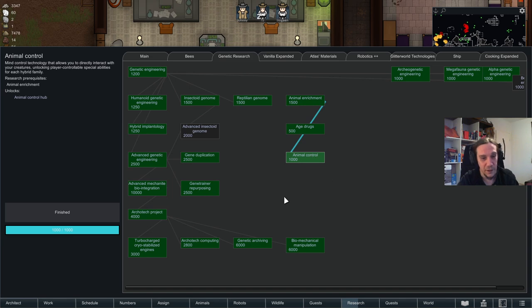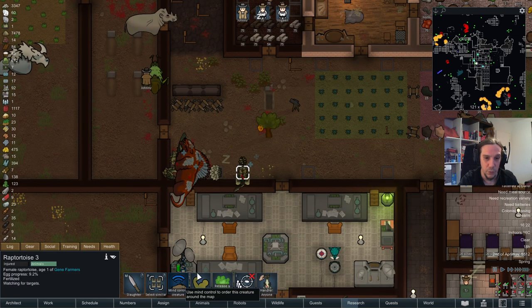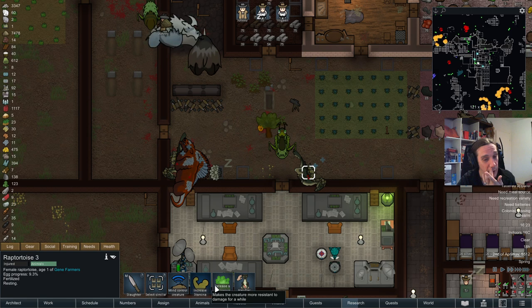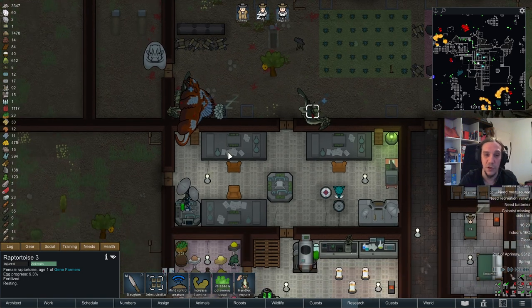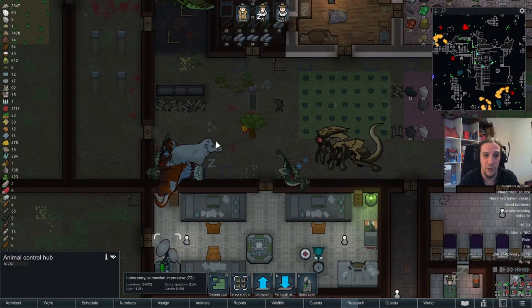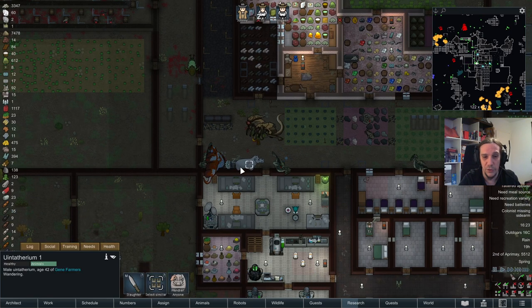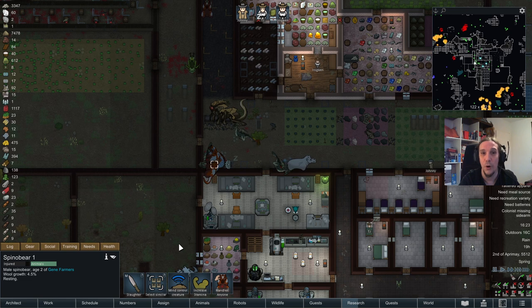It also makes for a creative way of punishing unruly colonists, because you can administer these to humans as well. The next thing is the animal control center. Once you build this, your animals are basically draftable and you can mind control the creature and send it around — just keep in mind to uncontrol them at some point. Keep in mind though, you are not able to mind control non-genetically engineered creatures; this only works on your own creations.